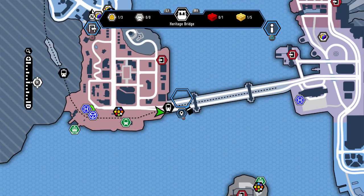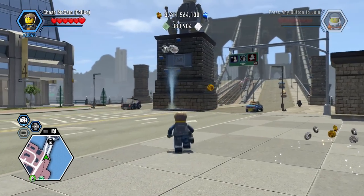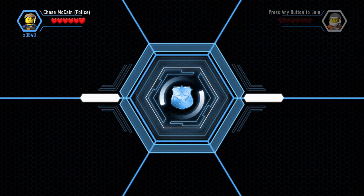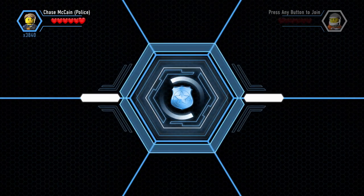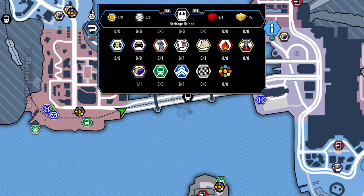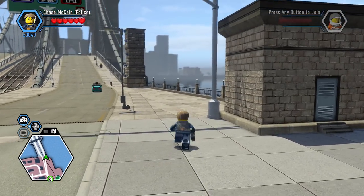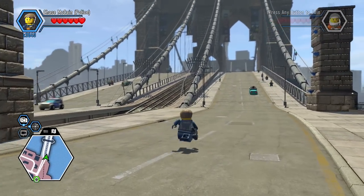That is Heritage Bridge. We actually accidentally unlocked one character from it, and that was Frank Honey. We went up to this little building here and built this, and that just unlocked Frank Honey, so that was pretty cool. We have four golden bricks, one red brick, zero vehicles, but two other secret characters to find. We also have a statue to make, an astronaut flag to place, a pig, and one of those little obstacle courses.